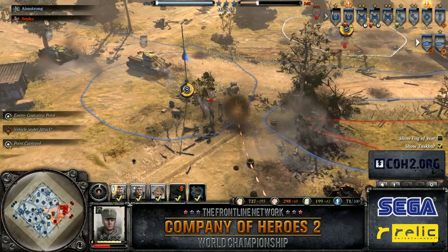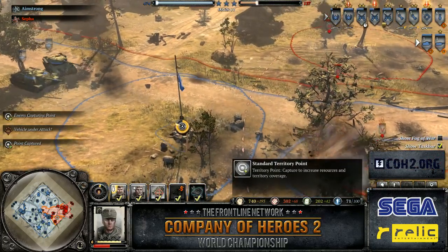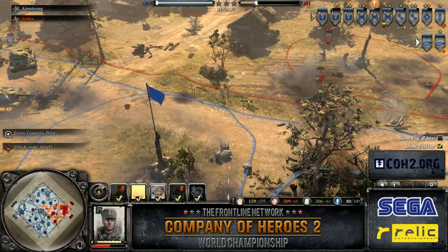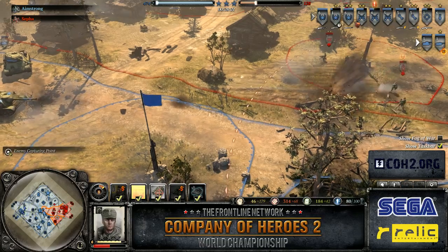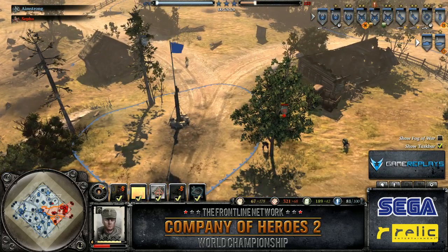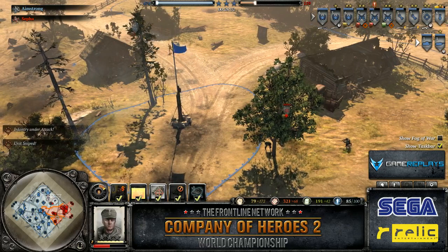Does the German sniper have a longer range? There is no range or accuracy difference on the unit. Every question I ask you, you know the exact answer — even the exact hit points on the ISU-152. Sniper against buildings? I think it's about 50% accuracy — 50% chance of miss — I'll have to double check that. The IS-2 and ISU are both at 960 hit points. Might have been changed in the recent vehicle patch.